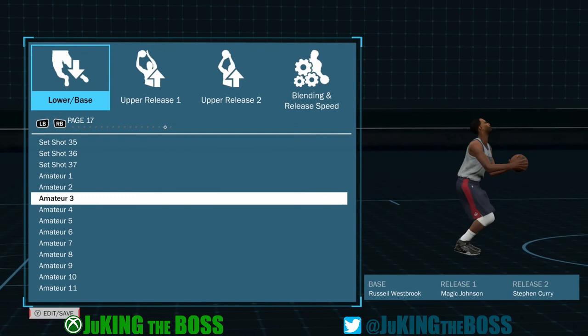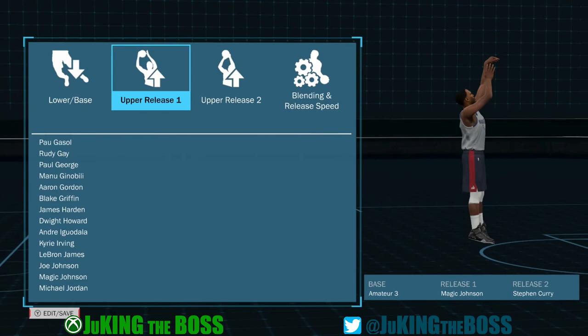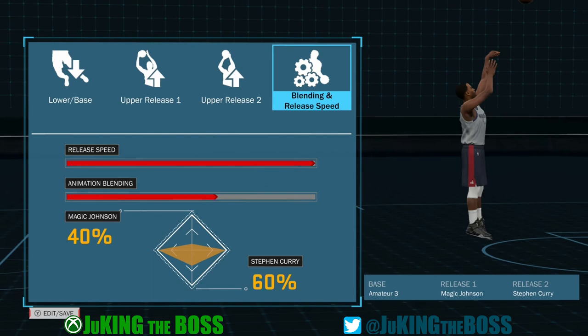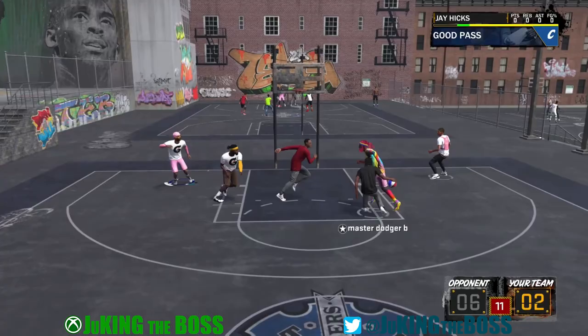I'm going to show y'all a little footage of this jump shot in action. This is what I like to call 60 seconds of fury, where I'm just going to unleash this new jump shot that I created on the playground. This Magic Johnson and Steph Curry blend with the amateur three base is really nice — I got to try it again with Russell Westbrook, but let's jump into the game footage and show you what this looks like.